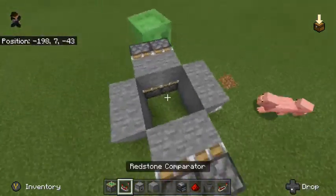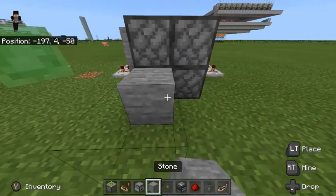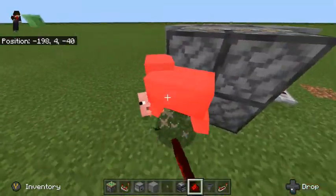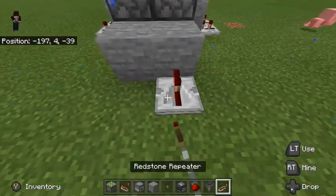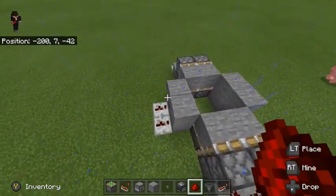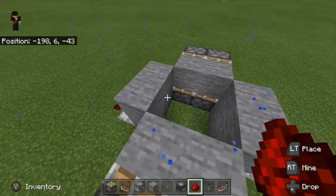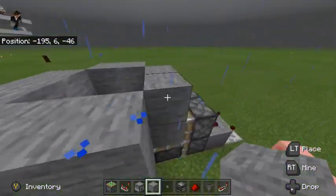Same deal as before — repeaters on 4 ticks, repeaters on 2 ticks. And as ordered, you're now practically done. All that needs to be done now is maybe adding the T flip-flop with a stone button so that it's hard to see, and also adding the redstone lines to go through and connect everything.